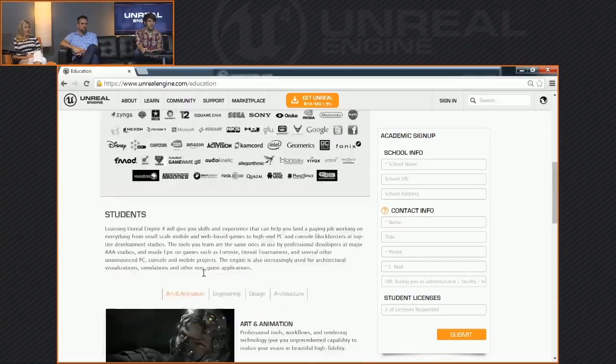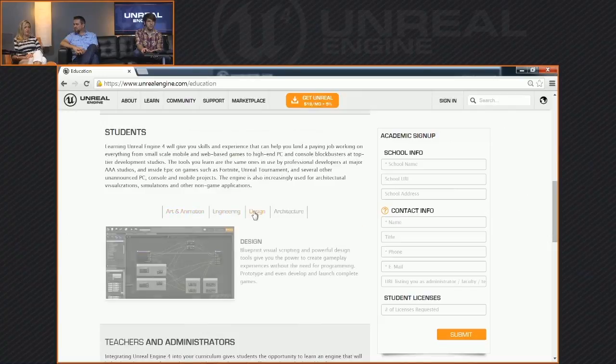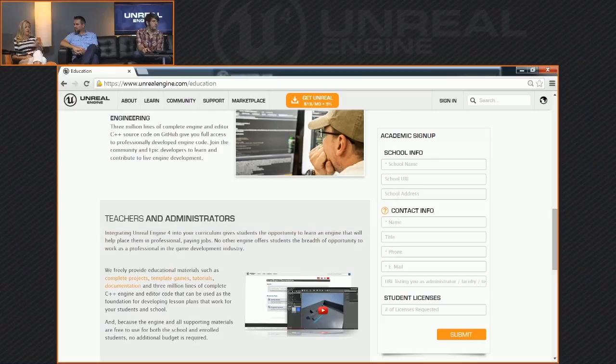As a former game student myself, I think this is a really great thing. To cover some FAQ questions: if you get your subscription code through your university, you get to keep it — you keep what you download forever, it still works. You can still ship your game. If you're a student and you want to release a commercial project, that's totally fine. You don't have to worry about the $19 a month. If your revenue exceeds $3,000 per game per quarter, then that's when the 5% royalty kicks in — same simple terms as everybody else.